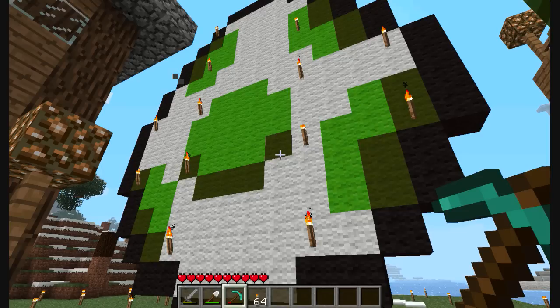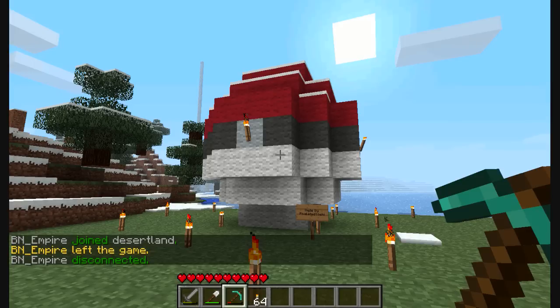Unfortunately the Yoshi egg was here first, so his house kind of blocks the view of my Yoshi — that's why it's at a weird angle. And there's a giant Pokeball right next to — well, kind of behind and next to — the Yoshi egg. It's 3D!